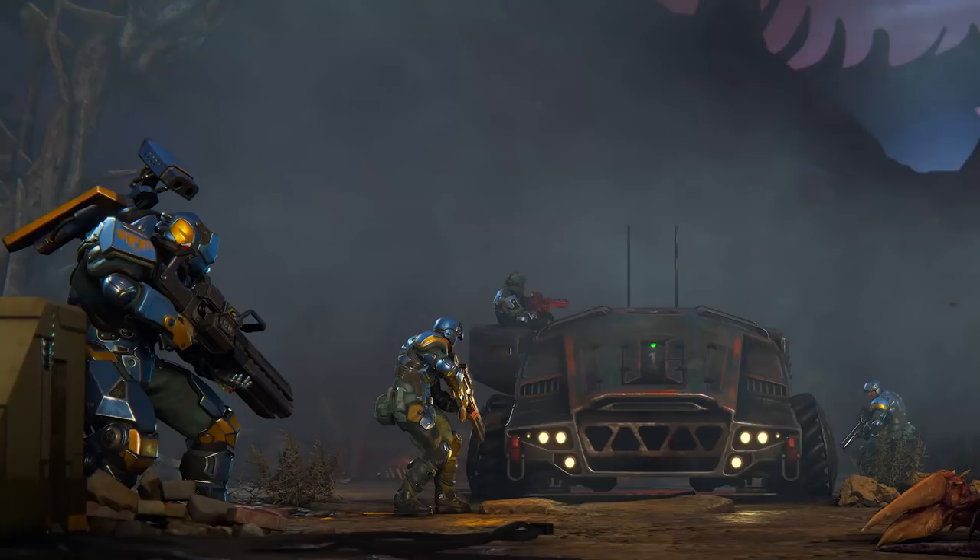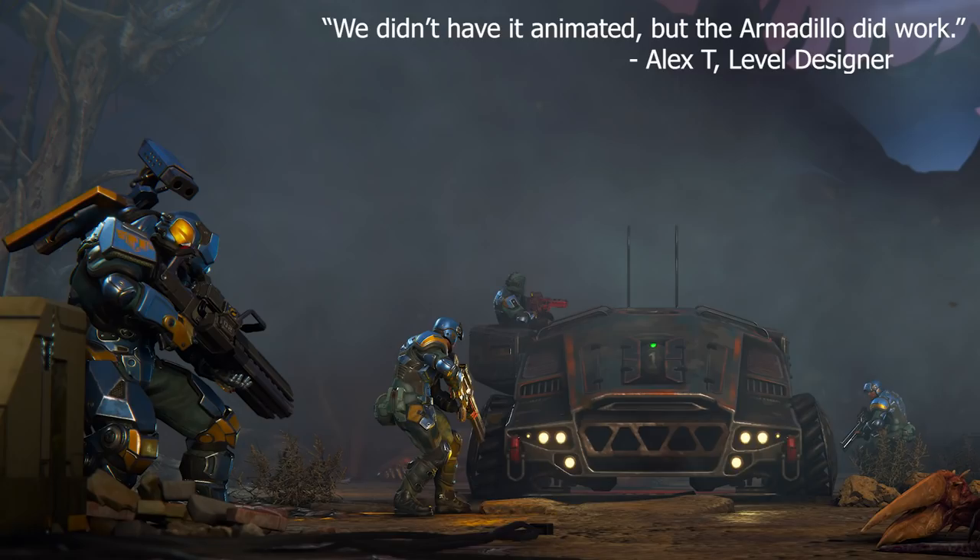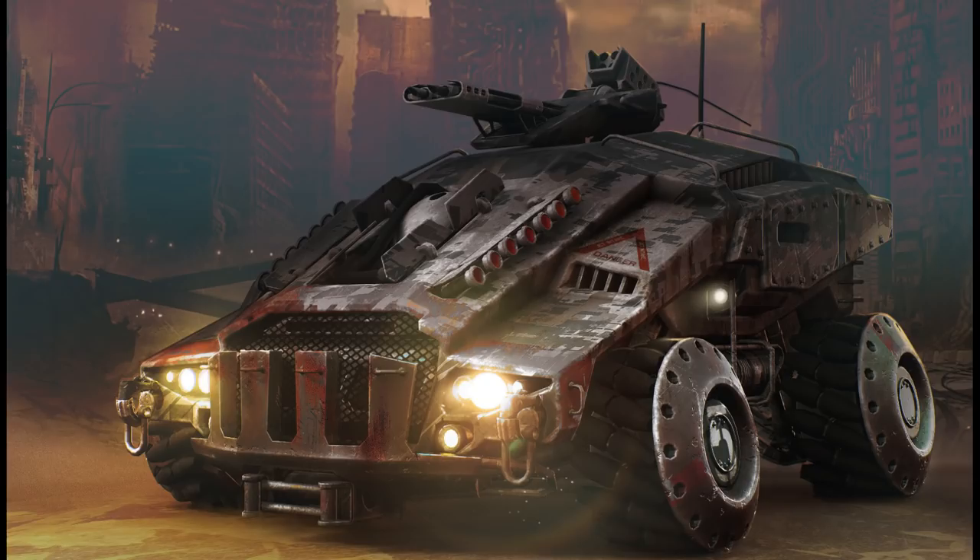Beyond that, the demo also included our first in-game look at the Armadillo, one of the first ground vehicles confirmed to be in the game. While the Armadillo was disabled for the purposes of the demo, the developers have stated that vehicle functionality has already been partially finished. In the final game, vehicles like the Armadillo will allow the player to rapidly move soldiers around the battlefield, possibly even driving through terrain and over enemy units. These vehicles will be available in multiple configurations. For example, the Armadillo will have options for at least three different equipment loadouts, including a version sporting a mounted machine gun and another dedicated towards transporting a larger number of troops.